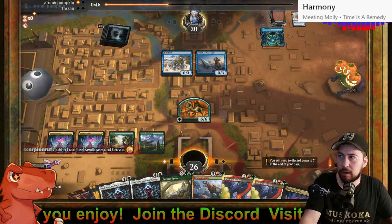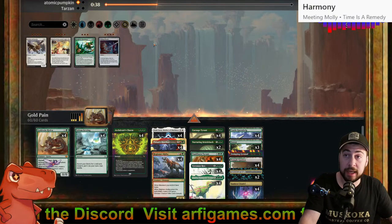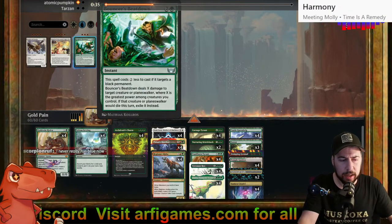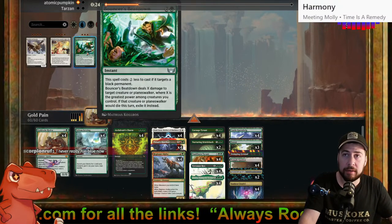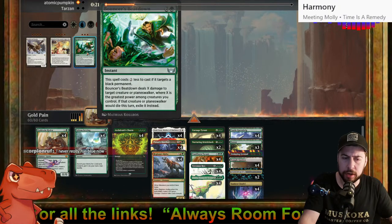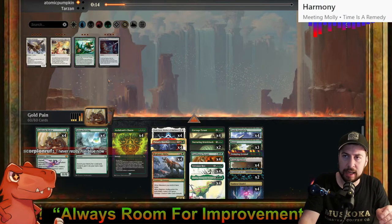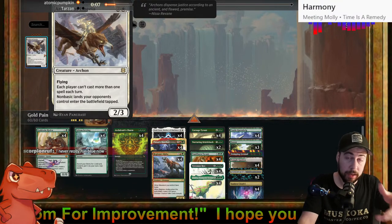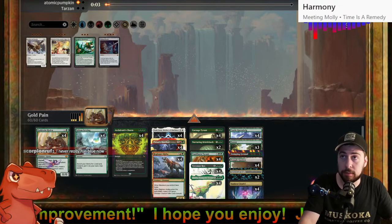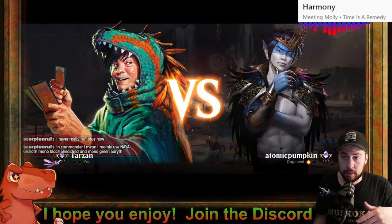If I had Leyline of Sanctity, Fraying Sanity cannot enchant me because it has to target me. Fleet Swallower and Bruvac — painful stuff. I don't like Bruvac. No fun at all. I don't even have Leyline of Sanctity. Bouncer's Beatdown — I honestly don't know why that's in there. Bouncer's Beatdown should have been Leyline of Sanctity. One Archon of Emeria could have gone away too. Blue is pretty painful. There's no Leyline to bring in anyway.